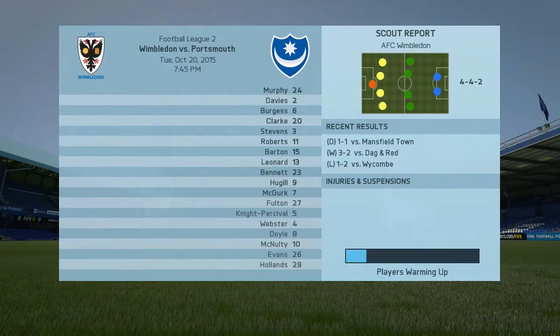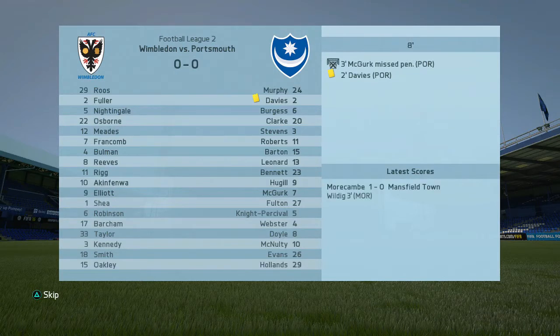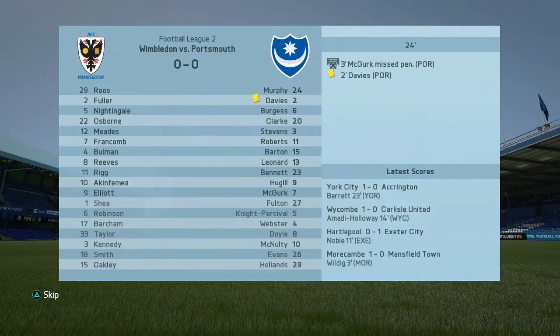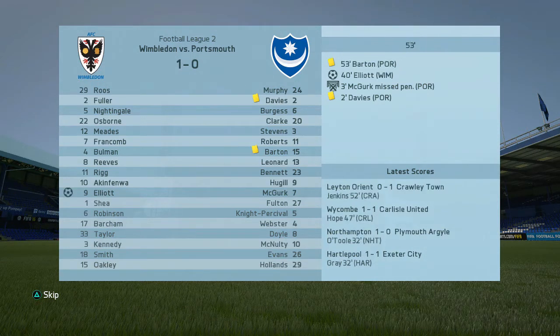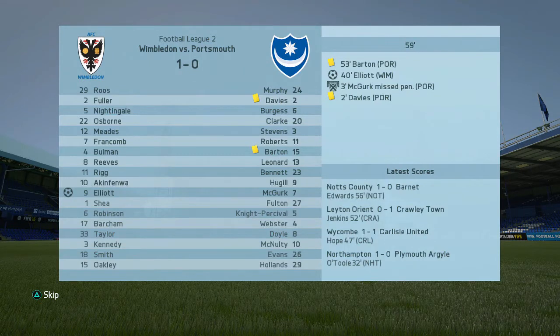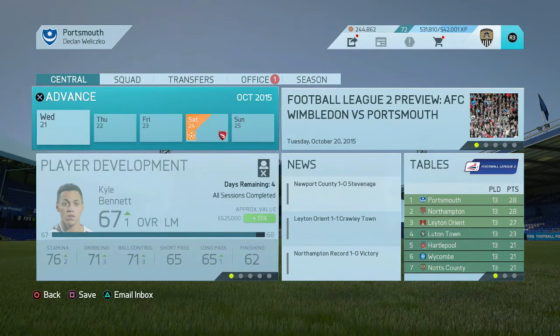I decide to sim our away match at Wimbledon, wanting to bounce back from the disappointing draw against Stevenage. We want the best results we can, especially at home. Unfortunately I don't — we miss a penalty inside the third minute and that sets the tone. Five minutes before full time their big striker Tomley Nipson scores and we just didn't play well at all. It was an off day. Ben Davis came in at right back. We lose 1-0 — our first loss of the season.